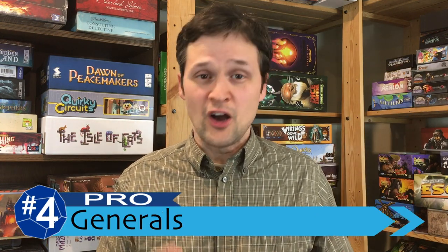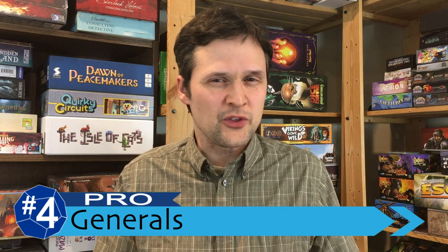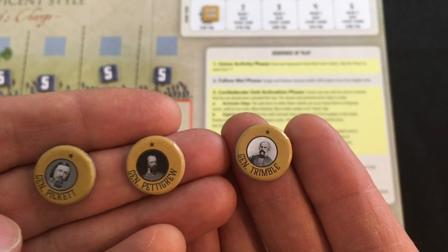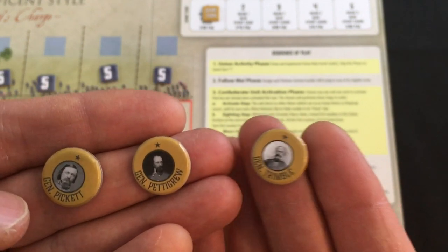To get to the nitty-gritty of the actual mechanics, my number four is also a pro, and it's one of the resources in the game that I enjoy: your generals. You have these three general tokens, and you assign them to different units at the start of each round. They provide you a ton of mitigating options, although the main one is just a re-roll of your dice, which might seem small but can be huge in this system.